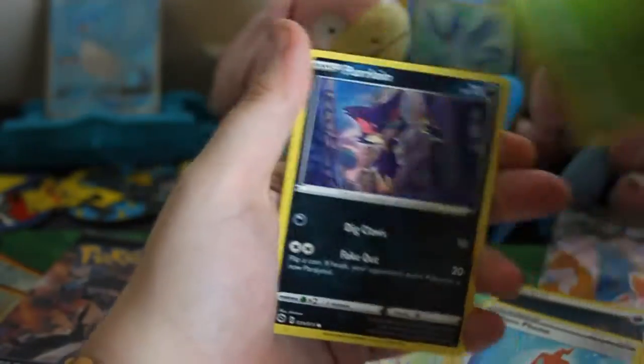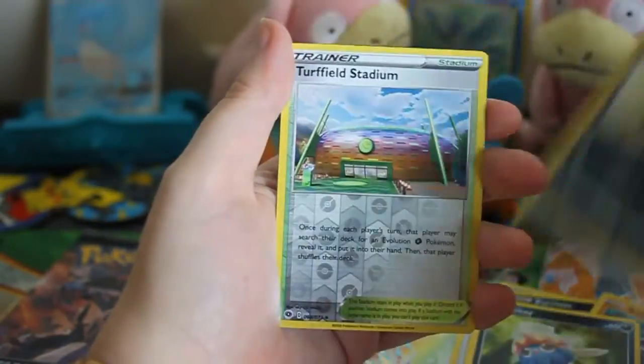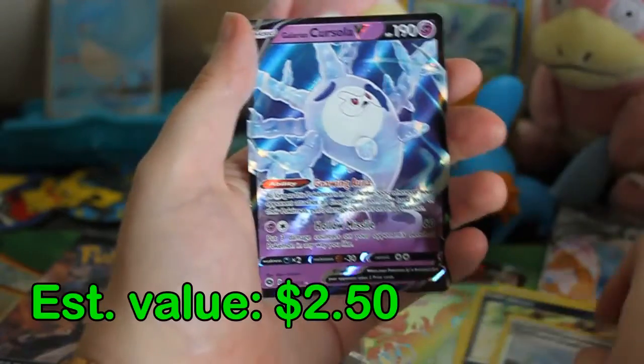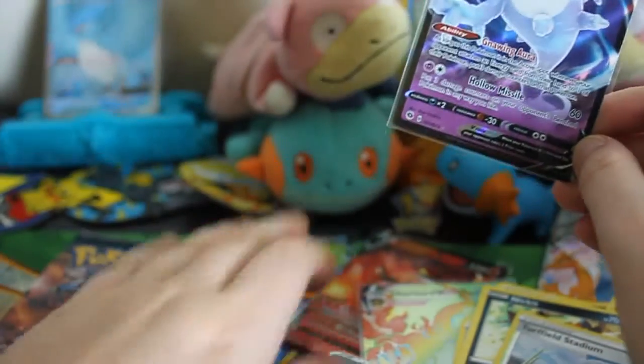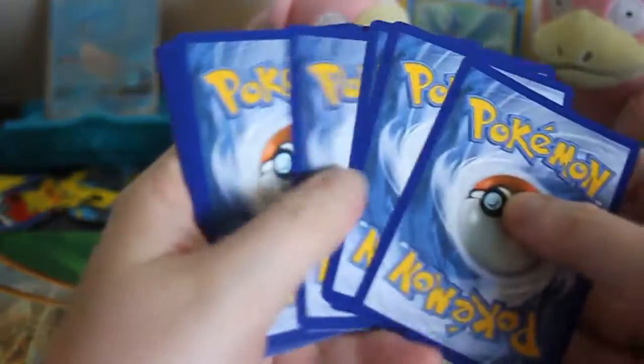Let's see what's in here. Milo, Rotom Phone, Beedrill, Purrloin, Sizzlipede, Rolycoly, Inkay, Nickit, Reverse Turfield Stadium, and a Galarian Cursola V. Very good — I don't have this version of this card yet, so that is good. These two down here were doubles, but that was good, and not just an ultra rare but one that I don't have, so that's pretty cool.